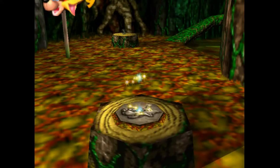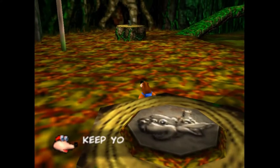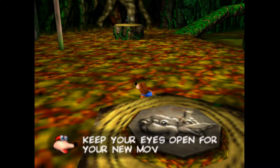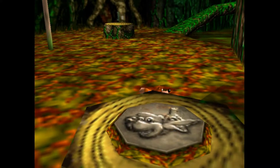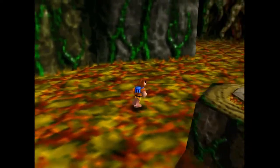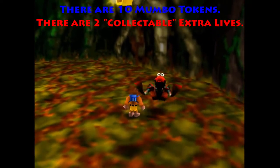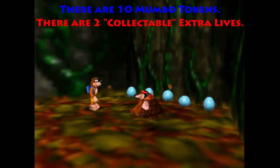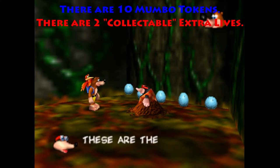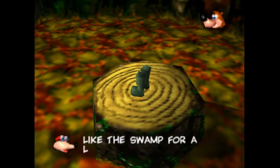I forgot to do something. So in Bubble Goop Swamp, I can't remember off the top of my head how many Mumbo Tokens there are. I believe there are ten Mumbo Tokens and three extra lives. Anyway, Bottle says there's a move you want to learn — he's literally right here. These are the warding boots. Chicken legs wear them so you can safely wear them.